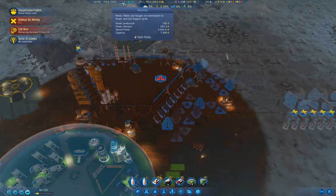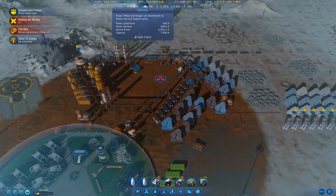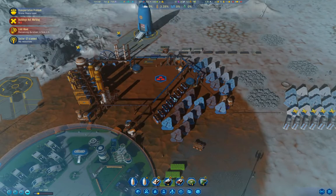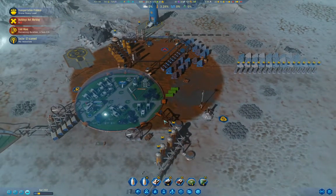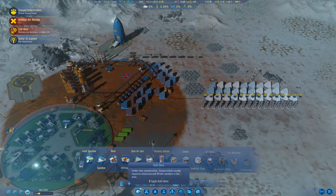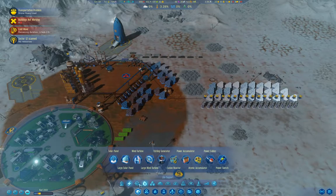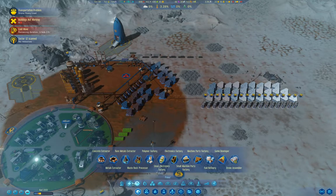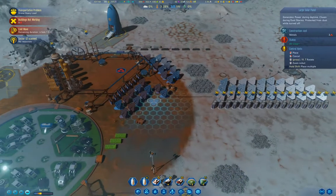We're drawing 123 too much overnight, but we're 105 positive during the day, so we're going to have a net drawdown in power. What I should do is put up a couple more solar panels.